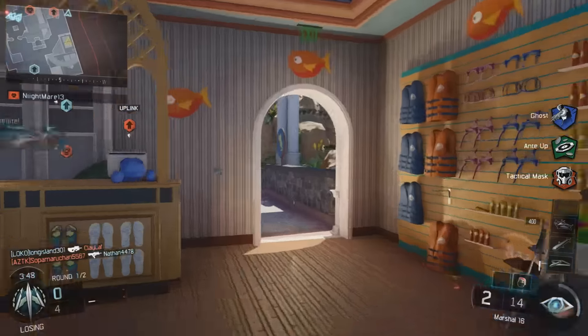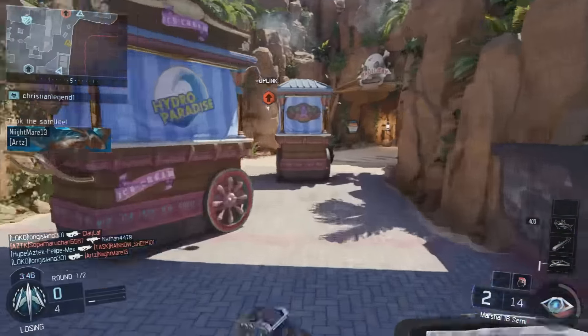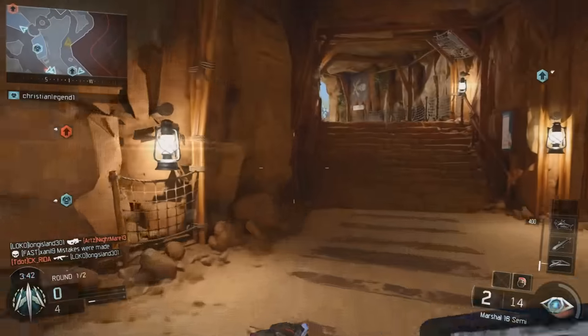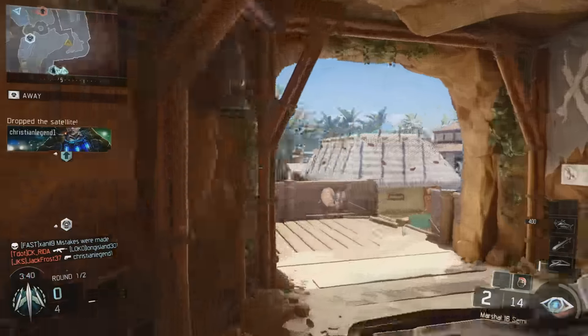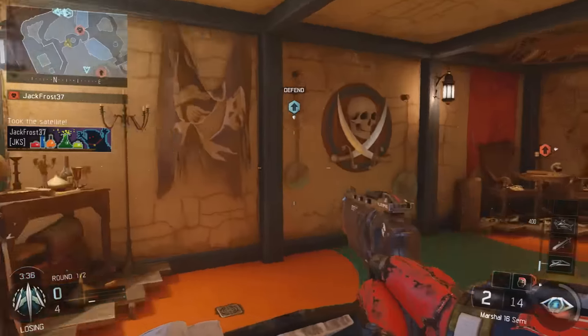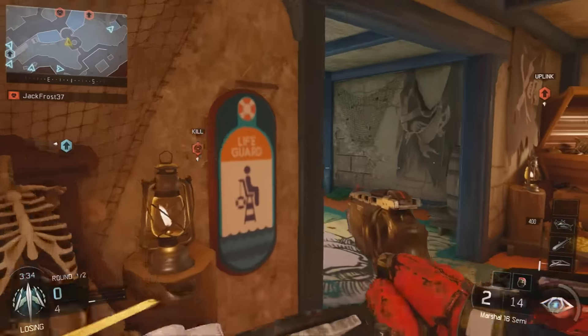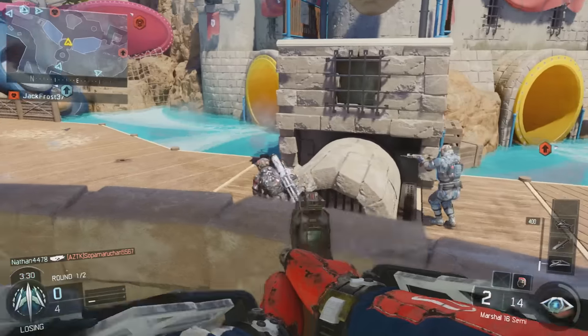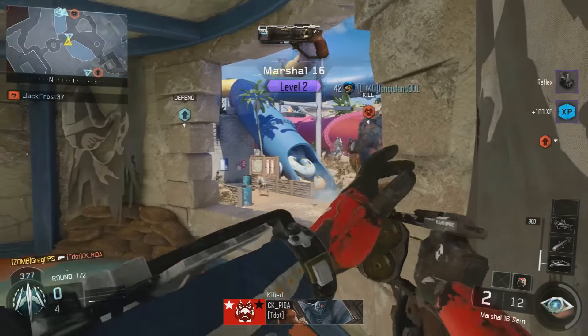Hey, what's up guys? Today I'm going to be showing you guys another new weapon. This one is the Marshall 16 and I was lucky enough to get it out of a supply drop as you guys saw in the beginning. The Marshall 16 is a double-barreled buckshot hand cannon that fires two 12-gauge shells with each trigger pull and reloads after each shot.